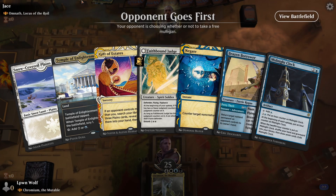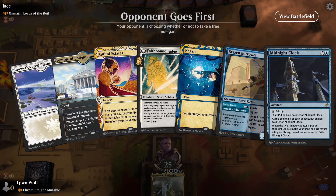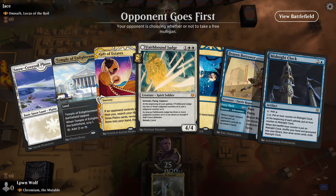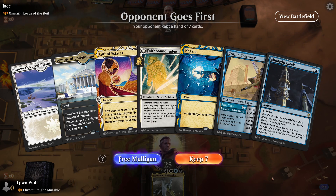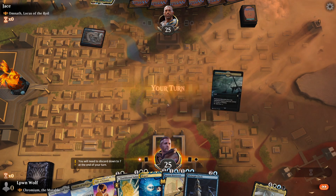The opponent goes first with Omnath — going to be an Elementals deck. I have made this deck on my channel, so check it out if you want to see my interpretation. Really powerful — cares about Elementals, deals damage, draws cards. Starting hand is actually okay because of Gift of Estates, especially because we're going second, so they'll probably have more lands than us. We don't want lands just yet because we're going to get them with Gift anyway.